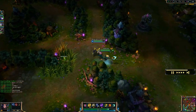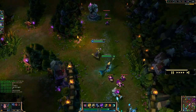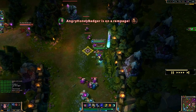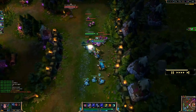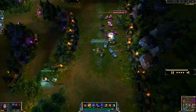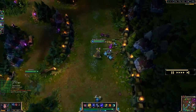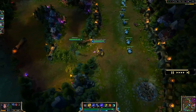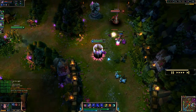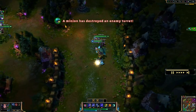Obviously you shouldn't just rely on your ultimate to kill, but it is one thing I like to use. Luckily it's on a short cooldown. In a team fight, what you really want to do is eliminate the high priority target, and that is basically what's going to help you finish out teams and end games quickly.